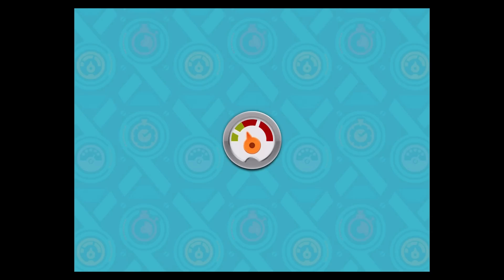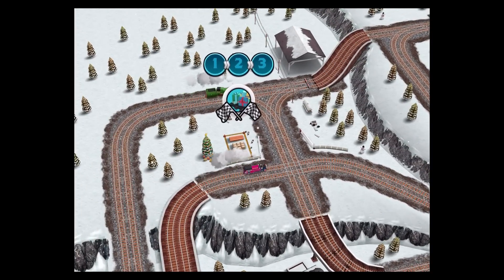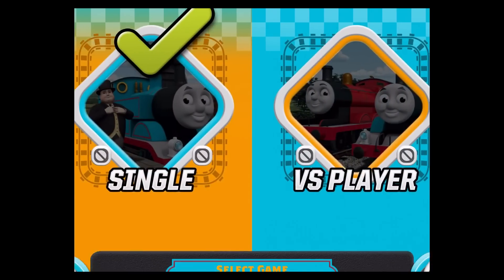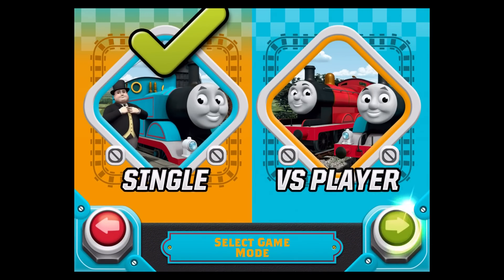In here, winter's snow has arrived on the island of Sodor. Select Mission to play with the engines, or VS Mode to play with another friend.